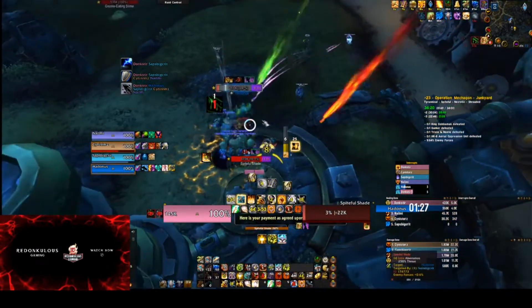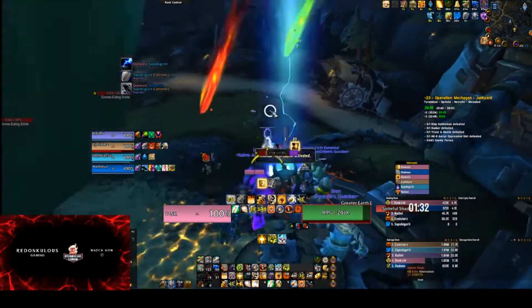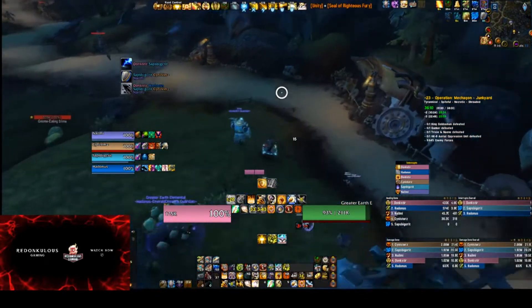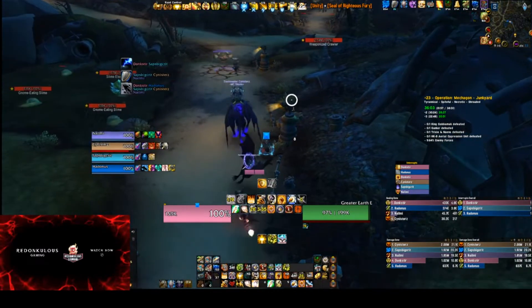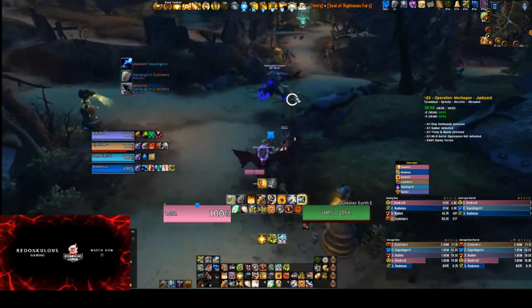This route is going to guarantee that the whole team has all their bots before you pull the first boss. This week hard mode is flying over Gunker, so we're not going to go down into Gunker's room. Instead we're heading on over to the Twins. We just wait for that patrol to go by - this whole route is crawler free.